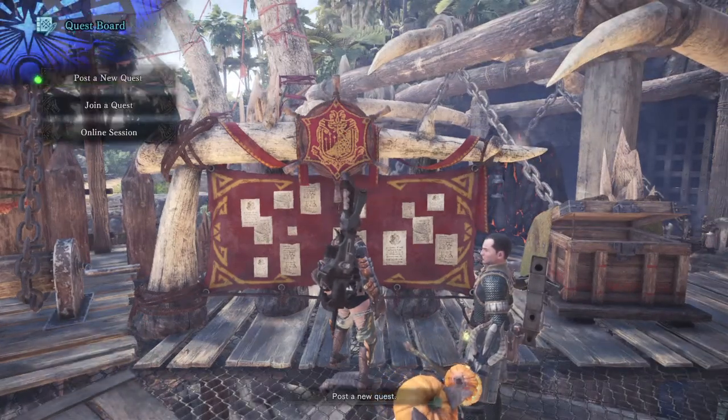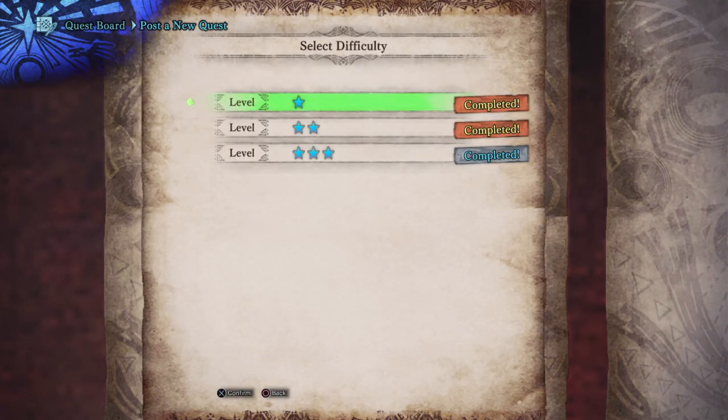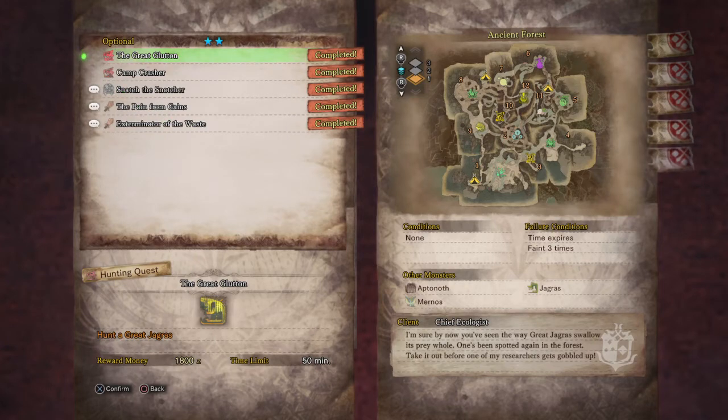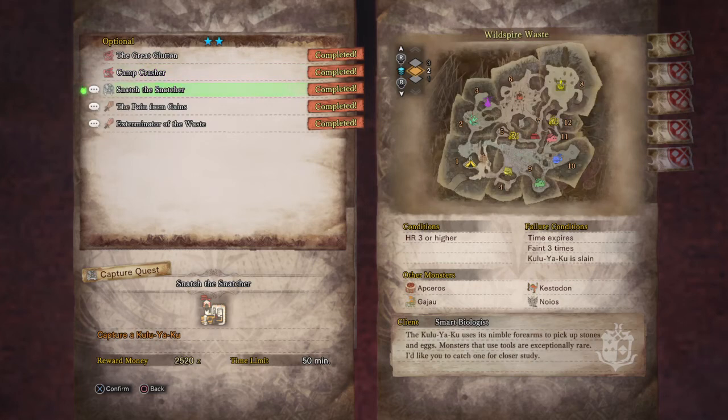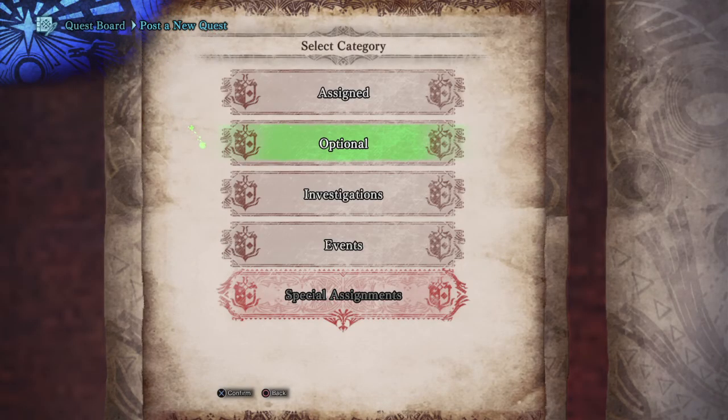It's no longer in our optional quest. It shows that 'Snatch the Snatcher' is done. 'Camp Crasher' — one of the researchers woke up to his camp having been pilfered by a Kula-Ya-Ku, so we had to do something about it before it ransacked another camp. We completed that. So these are all completed now.